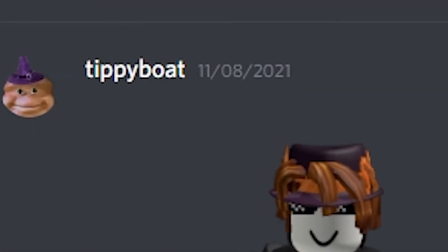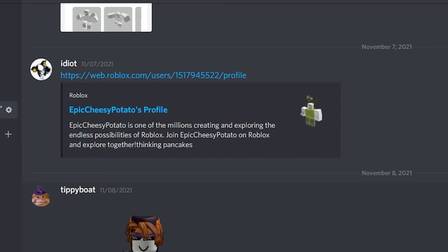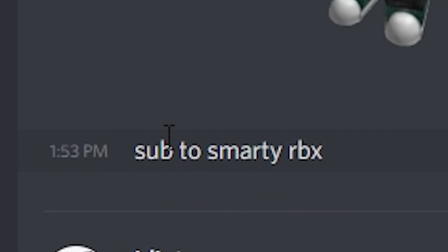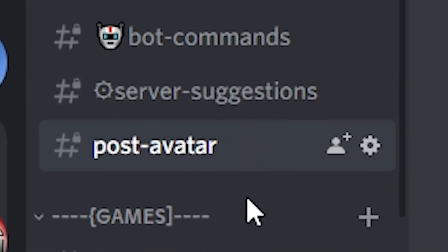Someone tried to post their avatar twice. I think I rated you a 6 out of 10 before — well, you have a 7 out of 10 now because you said 'sub to Smarty RBX.' Make sure to subscribe and also join my Discord server in the description — go to the channel called post-avatar and post your own avatar to be rated in a future video.